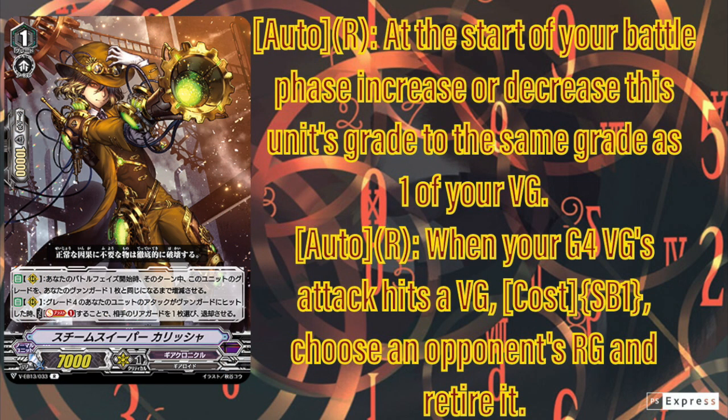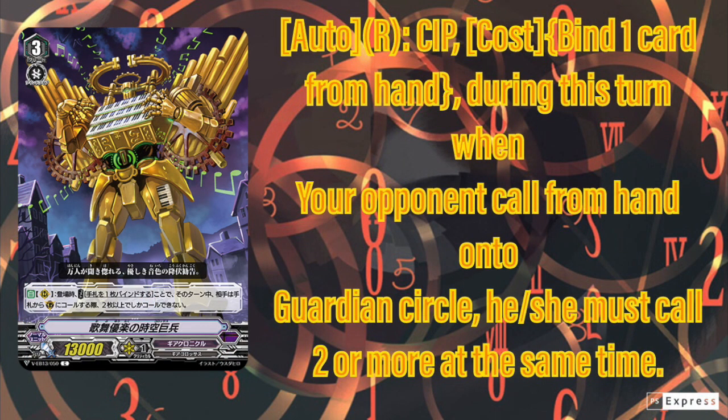Next we have another grade four engine named Steam Sweeper Karisha. When I first saw this card I thought it seemed decent — you're blessed to retire — but I tried it and it sucked. The only reason you'd run this is retire, but you already have the grade one and grade three that retire a lot. You also have Chrono Tiger just bumping the whole funnel — there's literally no reason to want this except to run the grade four engine, which I personally really don't like. I'll give it 1.5 stars.